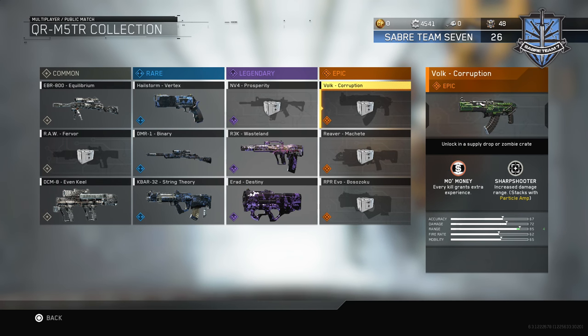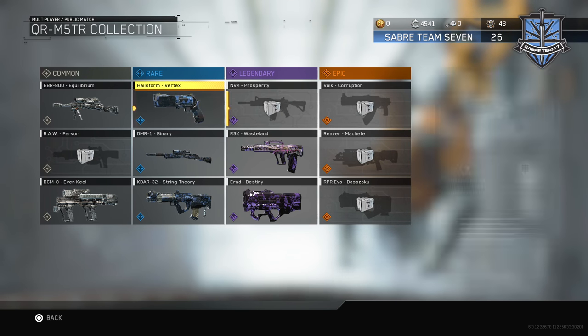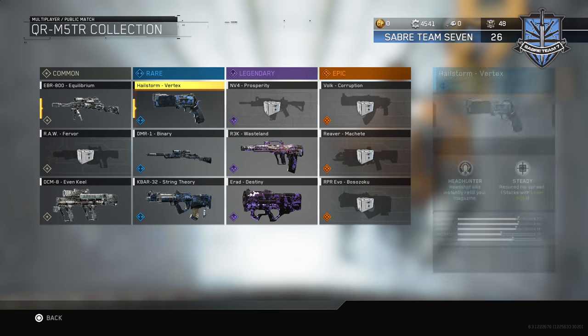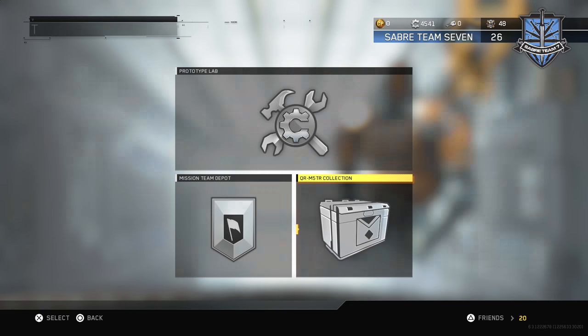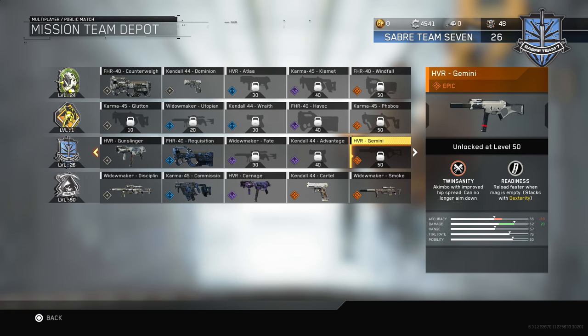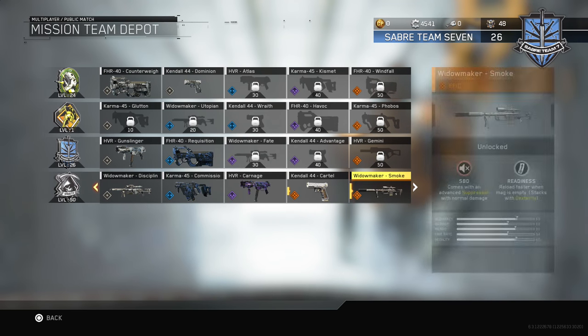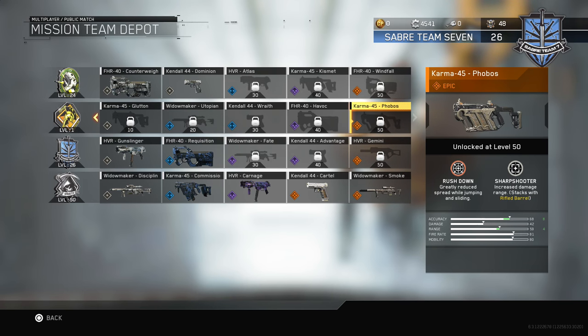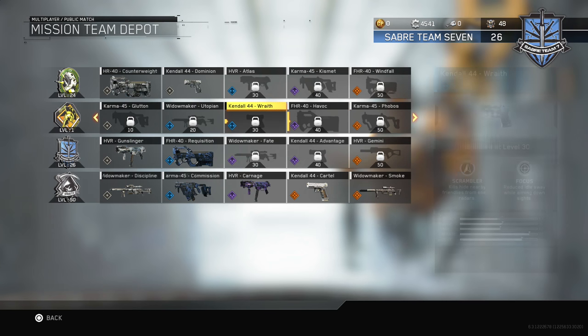So I'm kind of on the fence — do I save the salvage or do I get a weapon now and continue saving for something in the future? Because I'm going to kick myself if I can't get the Corruption. I really want that extra experience. I haven't been getting lucky with these epic weapons. The Mission Team Depot is where it's at — I'm currently working on Saber Team to get the Gemini dual-wield SMGs, which we haven't seen in a very long time. Eventually I'll move on to the Windfall and the Phobos, which I still need to do a video on.